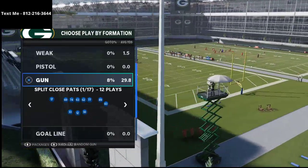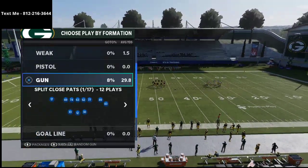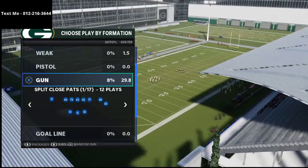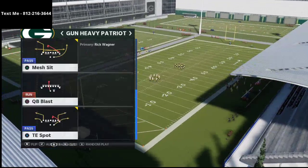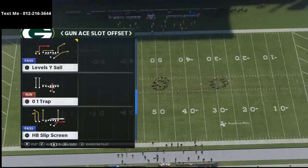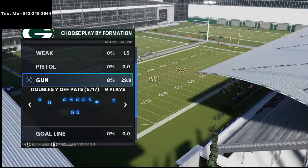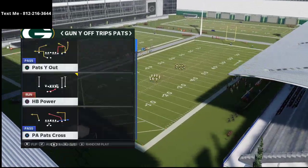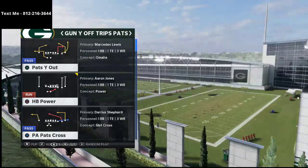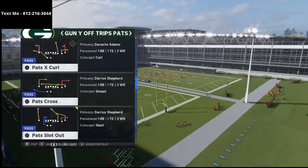What I mean by meta-approved is it has the route concepts, the formations, the schemes that are quote-unquote meta — meaning the most effective tactics you can use in Madden 21. For example, it has the gun split close, the gun heavy Patriot where you can run with your quarterback, and the ace slot offset, which we know is a great formation. Problem and Civil have both done very well with it. We remember D Croft dominating through the air from the gun why off trips in the Pats playbook.